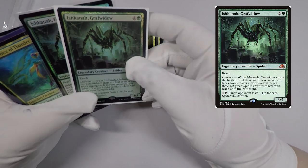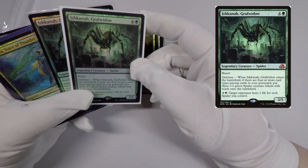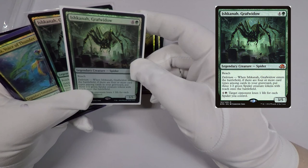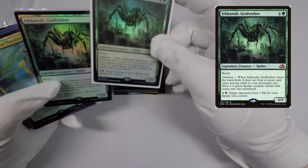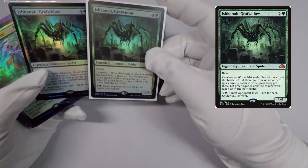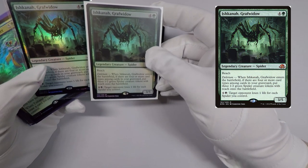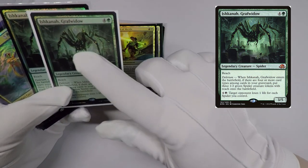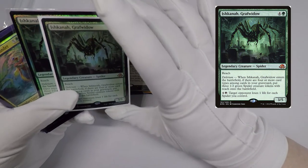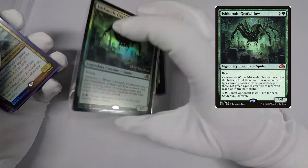I picked up some Ishkanahs — I-S-H-K-A-N-A-H — I'm probably mispronouncing a lot of these names. These were surprisingly inexpensive for foils, and I've had the itch to build an EDH deck with her. At the very least, I feel like she's kind of worth it for EDH.